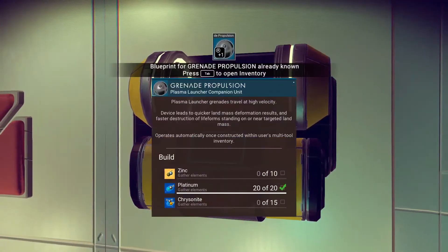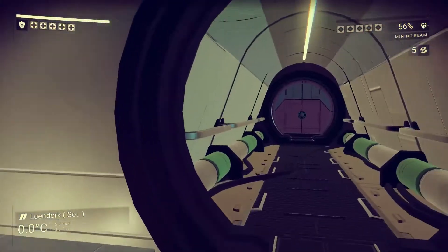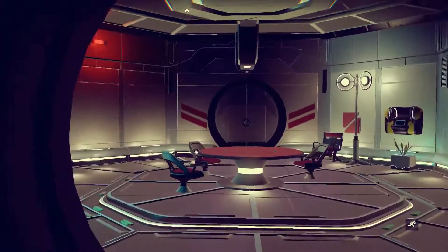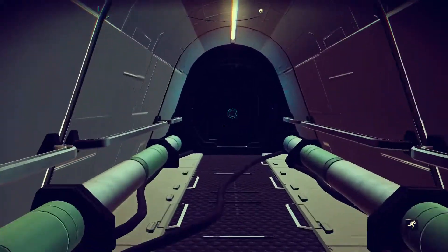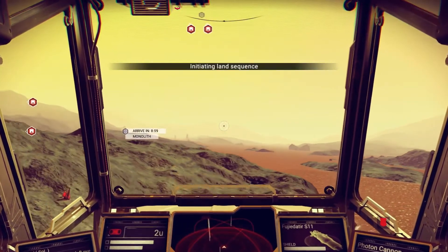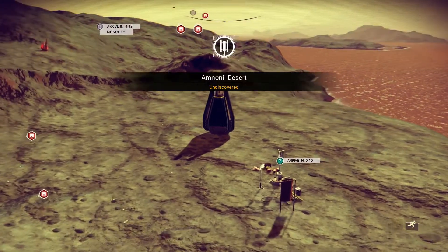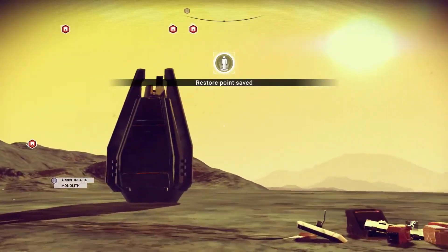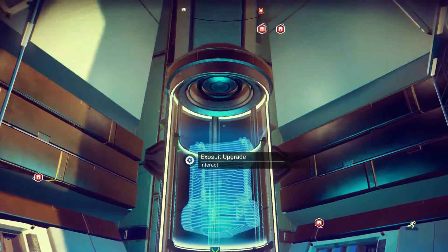The total number of slots you can have on your Exosuit is 48 — you cannot go over that. You will reach 48 slots very fast as long as you have the Atlas Pass. There are also version 2 and version 3 of this pass, though I haven't discovered them yet. If you haven't found an Atlas Pass version 1, don't worry — there is another way to upgrade your Exosuit: finding Exosuit upgrade pods on the surface of planets. They look like escape pods landed on the surface, and when you visit them there will be an Exosuit upgrade inside.